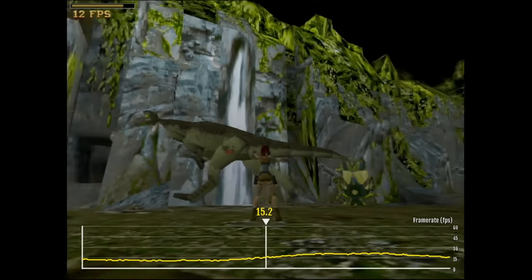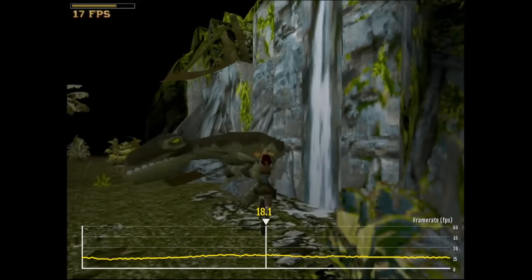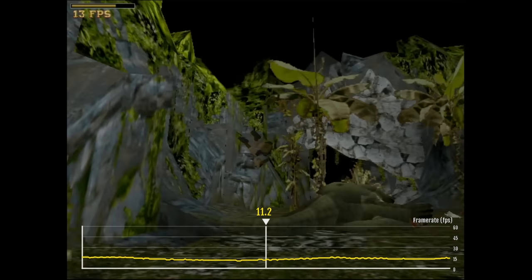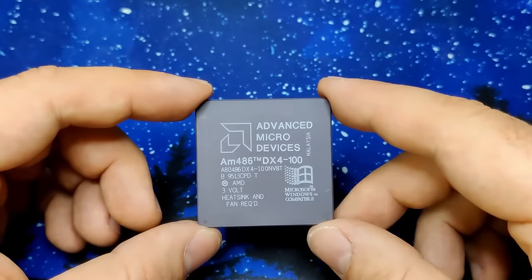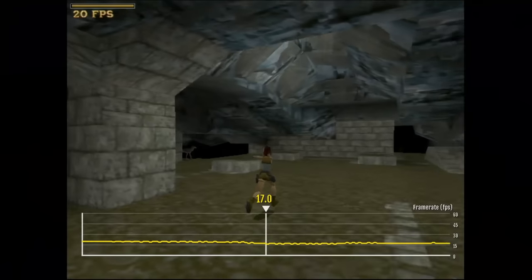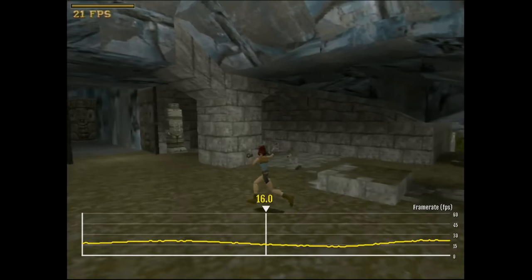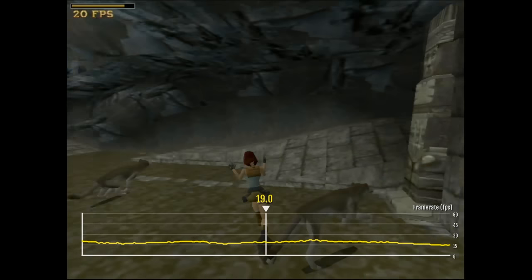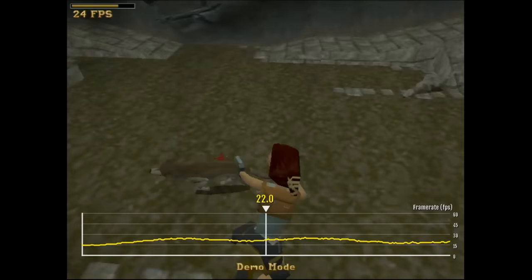I would not be surprised to see the Intel CPU leading the pack of most pure 486 CPUs. Let's move on and see how the direct competitor, the AMD 486 DX4-100, will do. We start with the 8KB level 1 cache version — results from the 16KB version will appear in the chart at the end. I did see 11 frames per second at the location that seems most difficult to render, which is a bit slower than the Intel CPU.